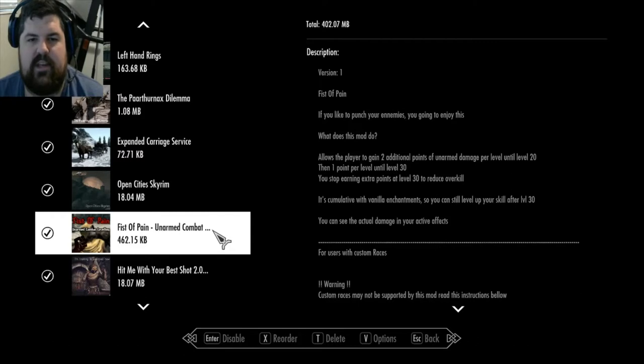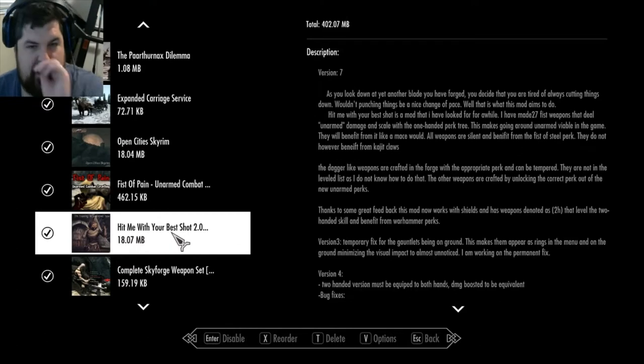Fist of Pain - so this is for if you get into a brawl, because I have weapons that I'm going to be using that are fist weapons, so this doesn't even count. But if I'm like in prison, or some guy challenges me to a bar brawl, I can't use weapons, so it's going to use my fist damage instead, which is scaled off my level. Hit Me With Your Best Shot 2.0 adds skill trees to two-handed, one-handed, and sneak and stuff. Basically it makes it so you're holding invisible weapons, so you use the fist animation, but they're actually weapons in your hand, and you can modify them with perk effects.